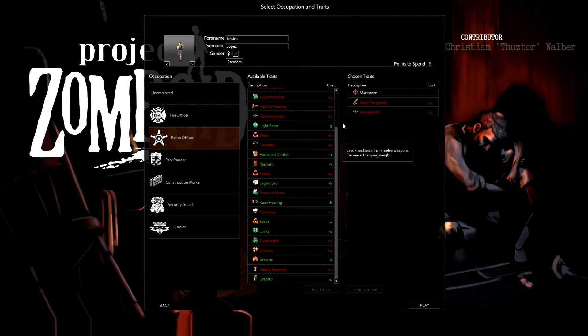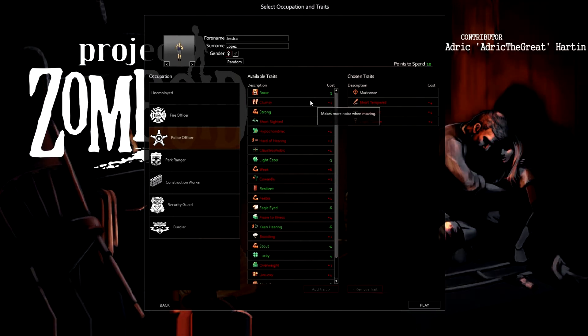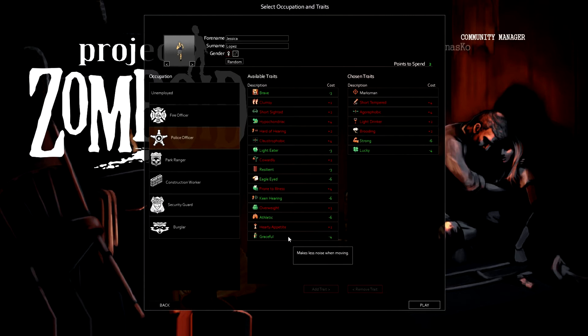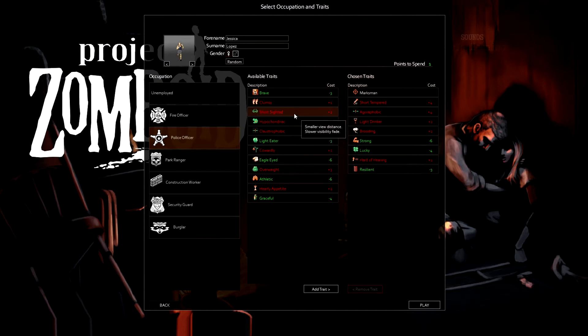Weak, cowardly - especially panicked. If we become claustrophobic as well we won't be able to go anywhere inside or outside. Light drinker - I don't drink much so might as well. Brooding, sure. Then we'll add on strong, we'll add on lucky - there we go, and we've got two to spend. Hard of hearing - add that, and we've got four to spend. Eagle-eyed, resilient - resilient would be nice. Short-sighted - smaller viewing distance, slow visibility fade - we'll be fine with that.